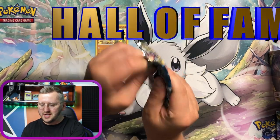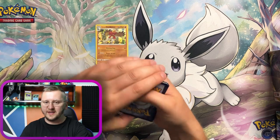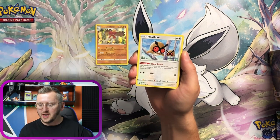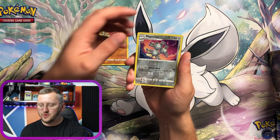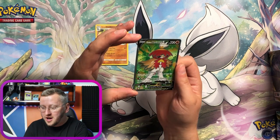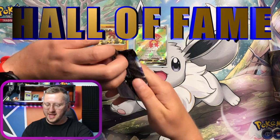Pack number three — here we go. Ooh, a Feast Star! We have a Hippopotas, Featherball, Aura Ring, Feast Star, Hisuian Qwilfish, Oshawott, Hoothoot, Ponyta, Puchina. We have a Magneton as our Reverse Holo, and wow — this is a double whammy, guys! We just hit the Hisuian Decidueye as our Holo, and now we're getting this gorgeous full art — that is fabulous! Into the Hall of Fame!